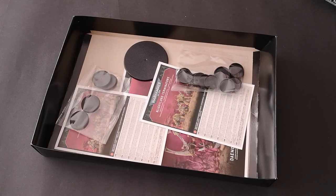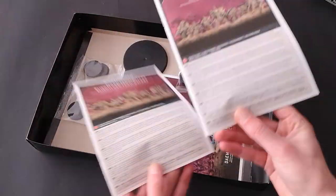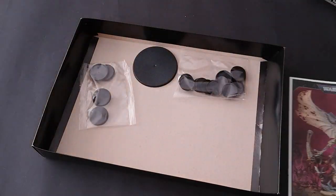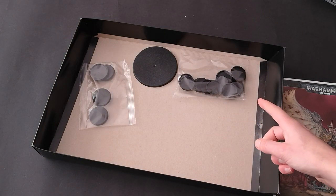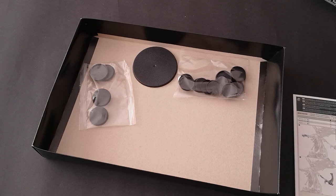It's also worth mentioning that within the box you get three instruction booklets: one for the Blightlord Terminators, one for the Plague Marines, and one for Mortarion. You also get three different size bases — 32mm for the Plague Marines, 40mm for the Blightlord Terminators, and 100mm for Mortarion.